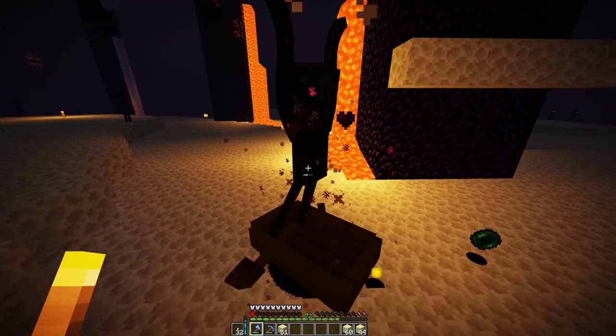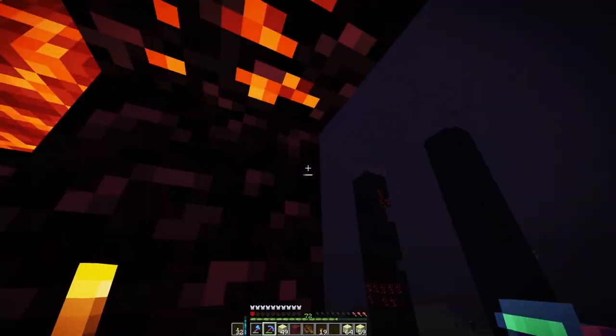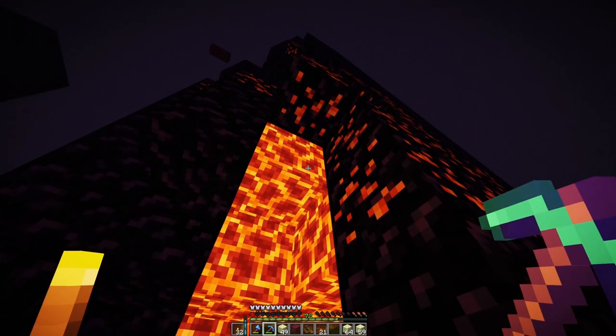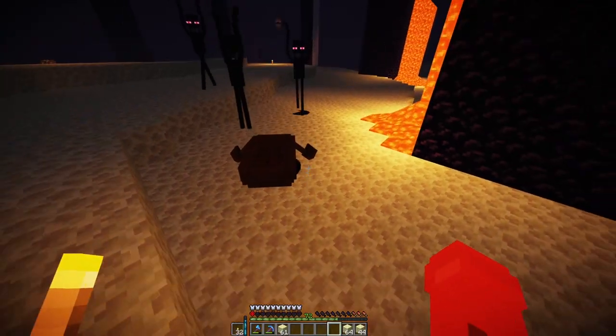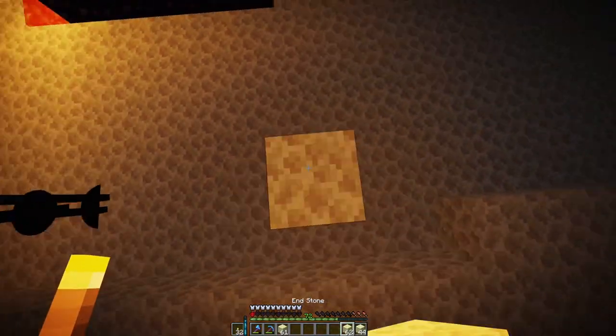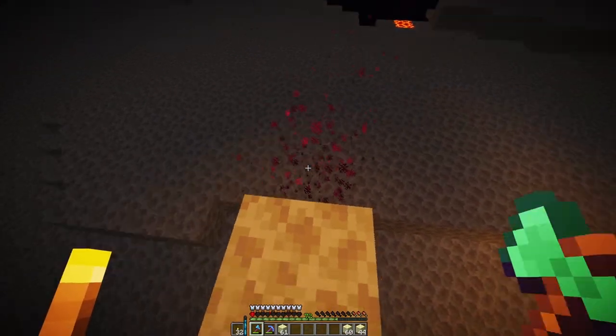We weren't doing too well in terms of health or hunger, so I wasn't exactly sure what to do. I decided it would probably be best to take some of the magma ore attached to the side of the pillars all around. And then, like the moron I am, I decided to look into the eyes of an enderman — by accident.